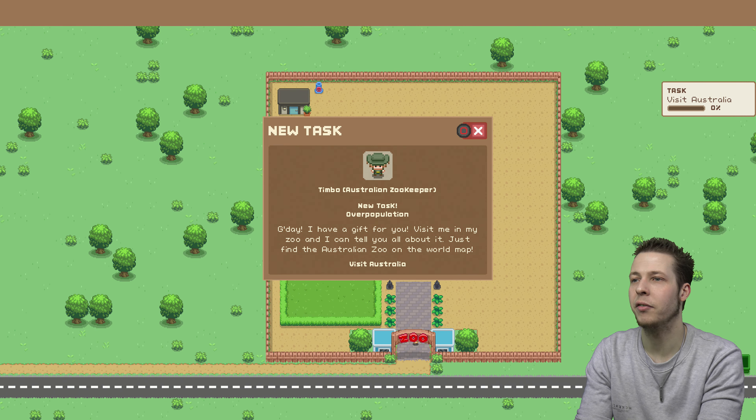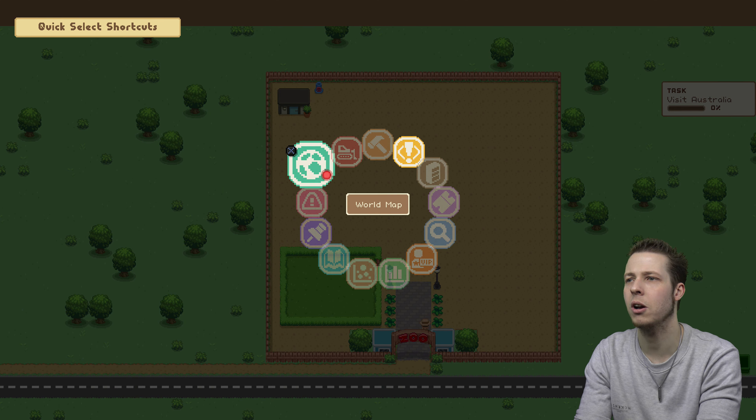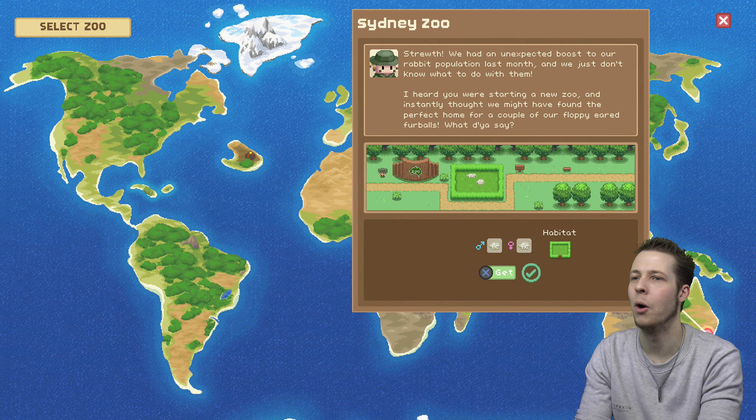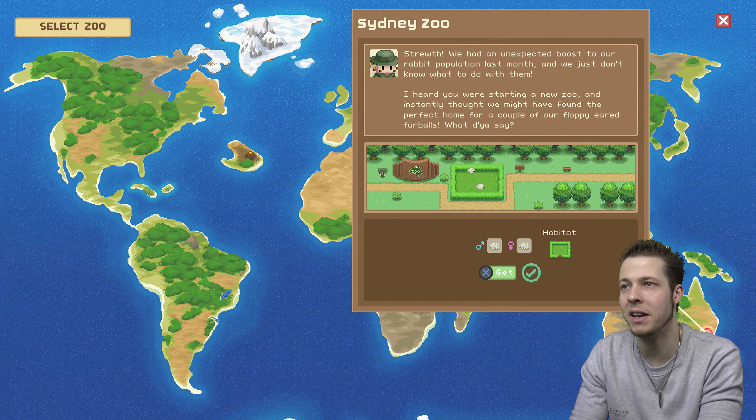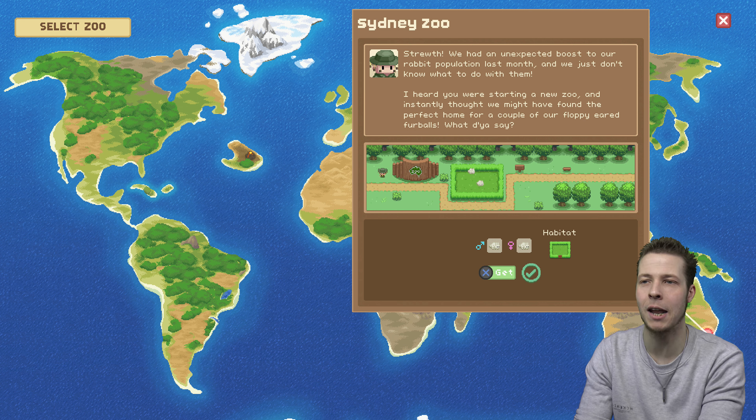There's a message: 'G'day, I have a gift for you. Visit me in my zoo and I can tell you all about it — just find the Australian zoo on the world map.' Oh sweet. Now we can get two rabbits, and as you can see they're a boy and girl, so they will be able to breed. When it comes to animals in this game, you can do lots of stuff. You can breed them, you can put them in a splicing machine to combine them with another animal.